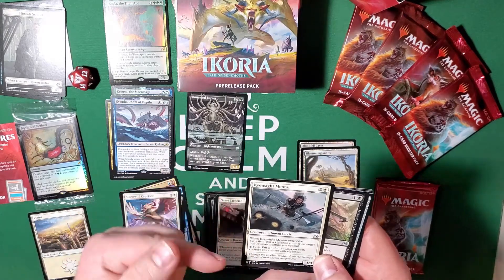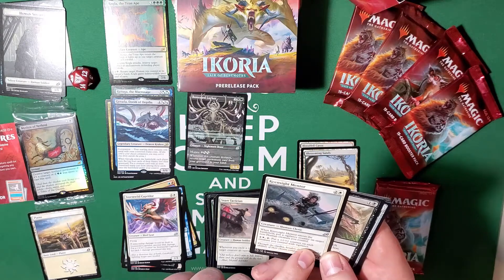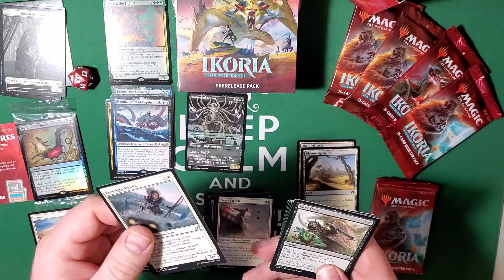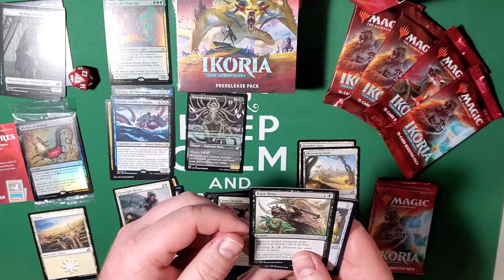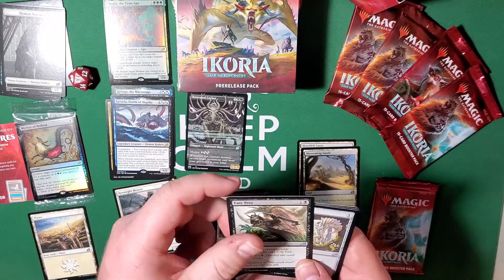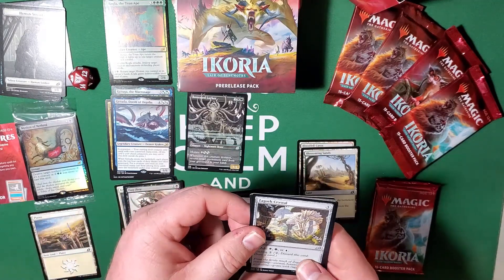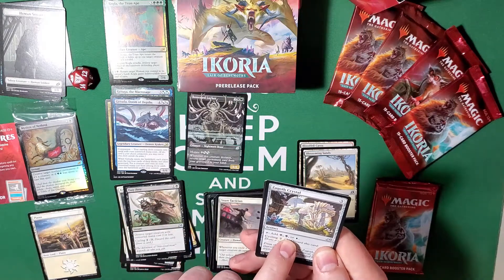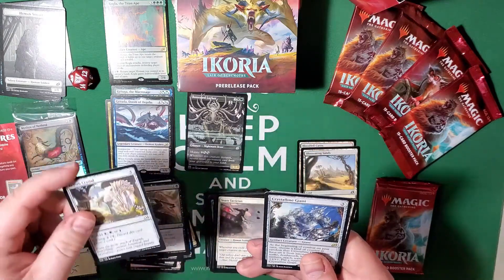Keen Sight Mentor — same thing but this time with vigilance. Put a plus-one plus-one counter on each creature you control with vigilance, so the vigilance tribal has a buff there. Easy Prey — destroy target creature with converted mana cost two or less, cycling for two, for two mana. Zagoth Crystal — you can tap for a swamp, forest, or island, cycling for two colorless, pay three to put it in play.